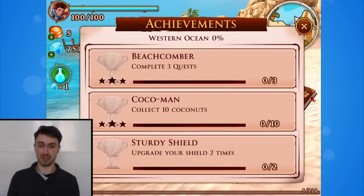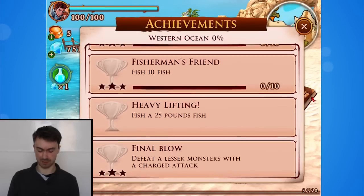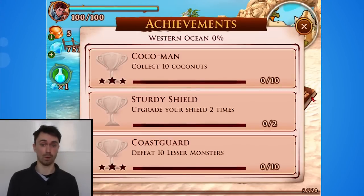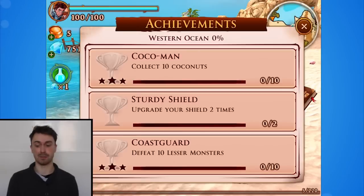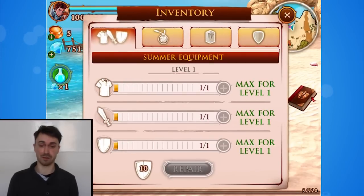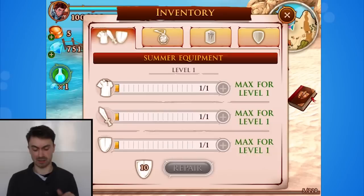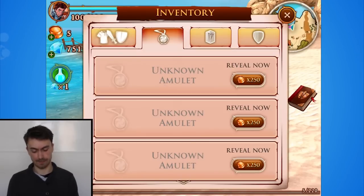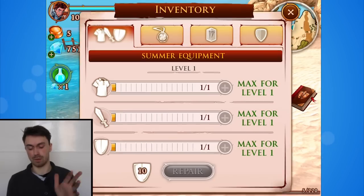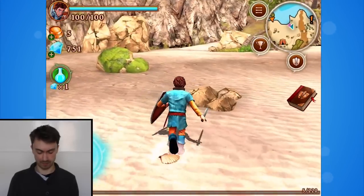The second button here is our achievements — complete three quests, collecting coconuts, et cetera. Unlike achievements in a lot of games, completing these will actually get you rewards from gold to experience to gems, so it's well worth trying to complete them. The third and final button is your inventory. This is an RPG, so obviously we can upgrade our inventory to give ourselves more armor and more attack. However, because we're only level one at the moment, we can't upgrade it just yet. Anyway, let's walk around and see what we can find.